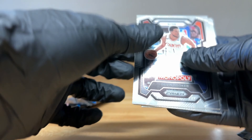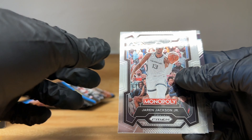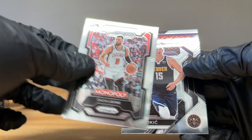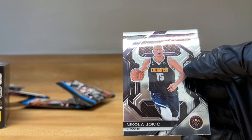Fourth pack: starting off with a Devin Booker, Jaron Jackson Jr., Zach Lavine, and a Jokic. No rookies in that pack.